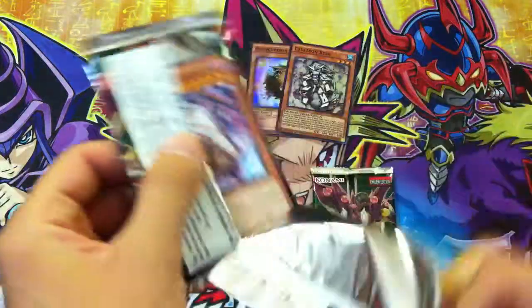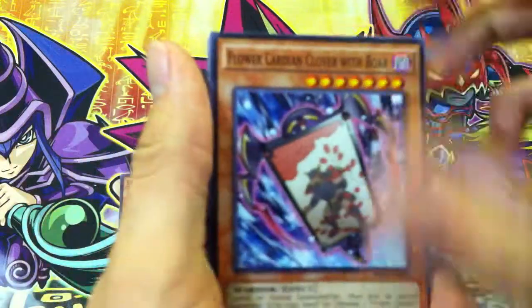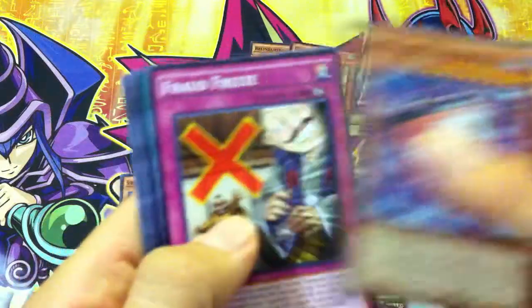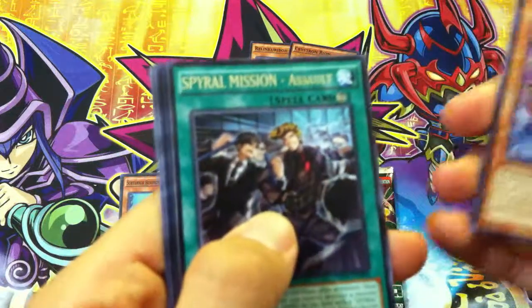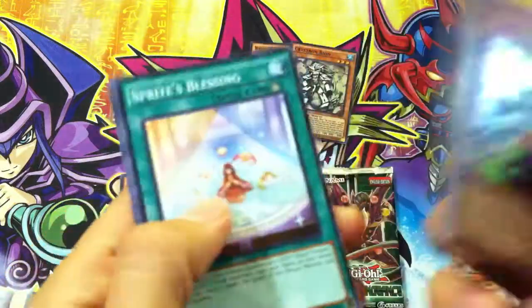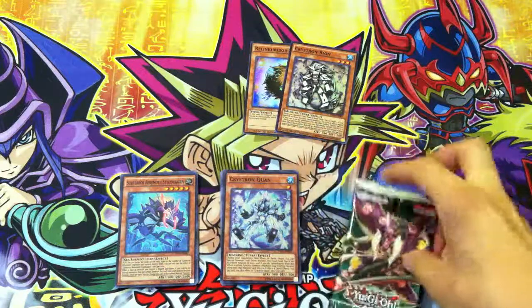Let's see the next one. We have a Flower Cardian Clover with Boar, a Frost Freeze, Crystron Potential, Nemesis, a Spiral Mission Assault, and a Crystron Quan. That's not bad — I don't have him I believe. I am trying to build Crystrons; I just haven't found a good build for them yet.